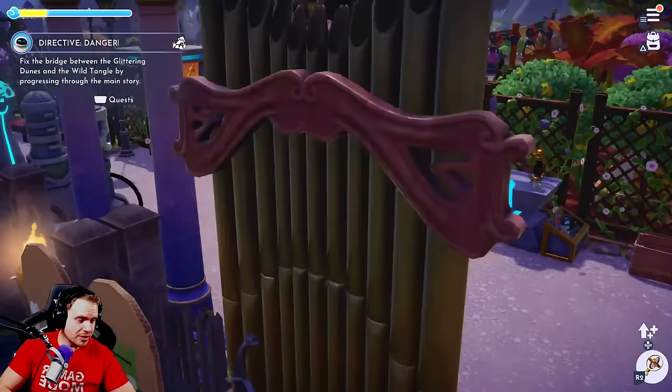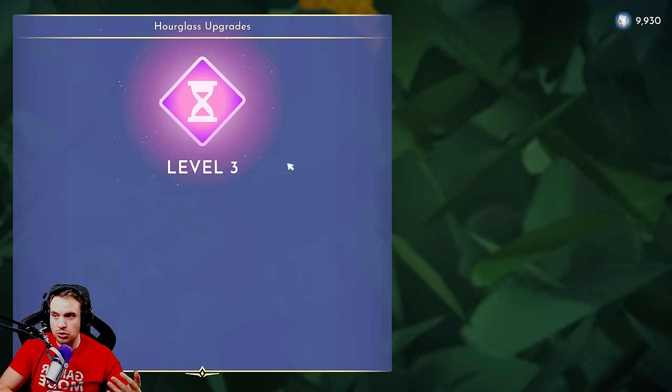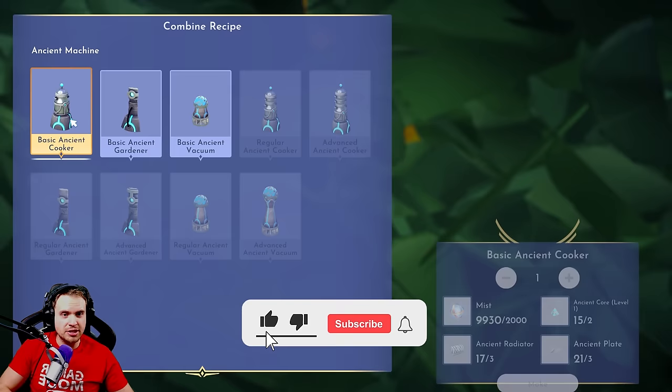If you duplicate your core, it's not as bad. But yeah, this took a while. Basically, what you need to do: make sure your hourglass is level 3, because you will only be able to find level 3 cores if you have hourglass level 3. Then just go to the ancient machines and see what ingredients each of them require.